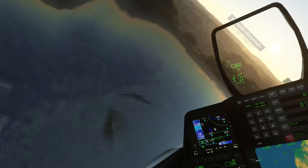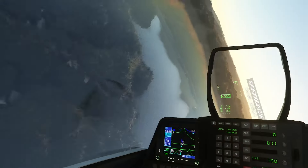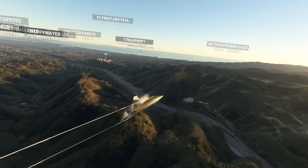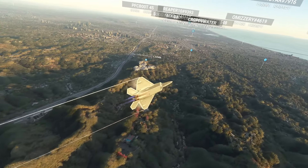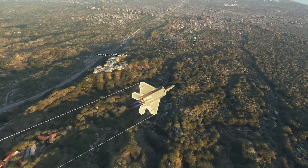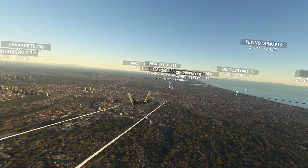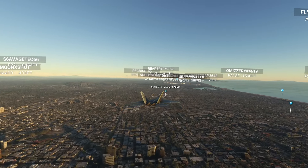Raptor 4-2-0 heavy, contact SoCal Approach on 1-3-5 decimal 0-5. Good day. 1-3-5 decimal 0-5, Raptor 4-2-0 heavy. Good bye. SoCal Approach, Raptor 4-2-0 heavy, 2,800 feet. SoCal Approach on 2-0-3-0.